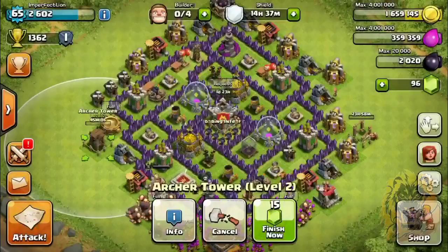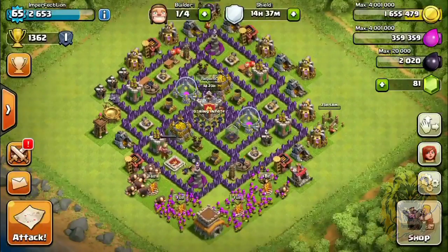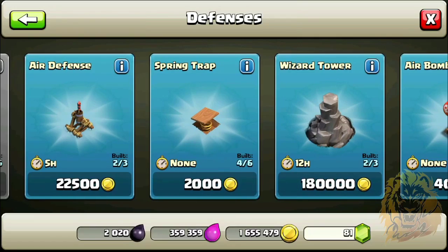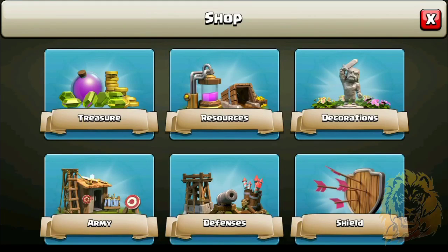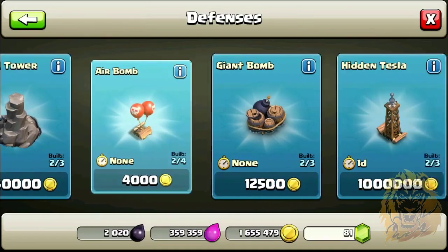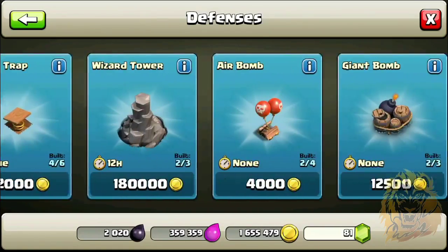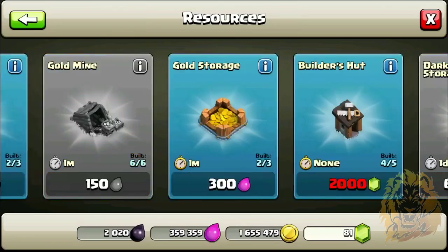Oh my god, this is so cheap — holy crap! I'm not gonna spend any more gems after that since it's gonna take a while — four hours there. Should I get another Wizard Tower? I think I will. Wait — is that twenty-two thousand? It's one million eight hundred... actually, it's a hundred and eighty thousand. They should seriously put commas in these numbers.